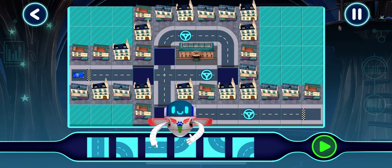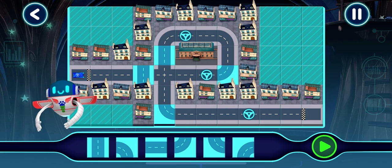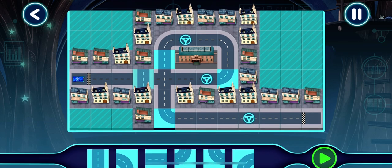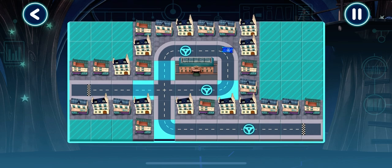Drag and drop track pieces into place. Good choice. Tap a piece to select. Oh dear, this track isn't quite right. Let's test this track. Nice work. Let's test this track. Your track works.